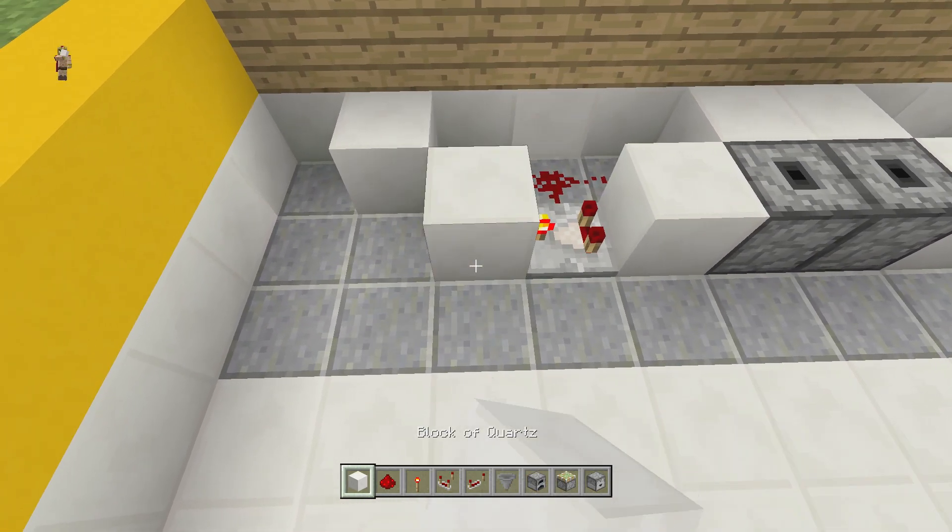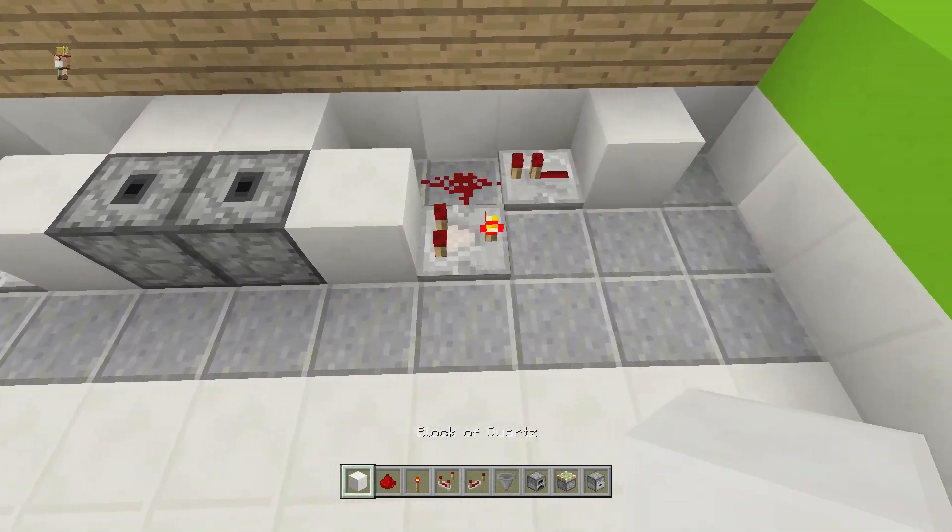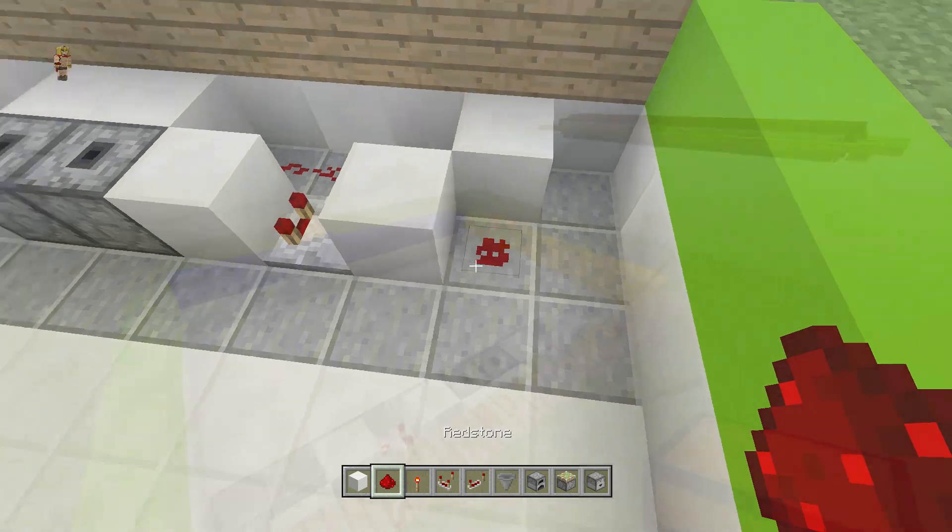Then place a block right in front of it and some redstone dust there, and of course a block right in front of this one and a piece of redstone dust like so.